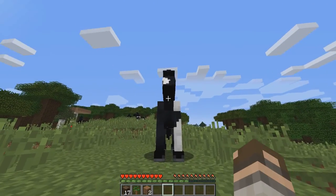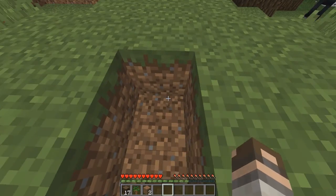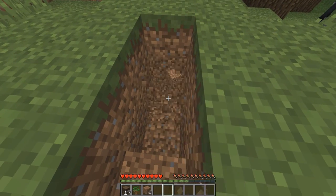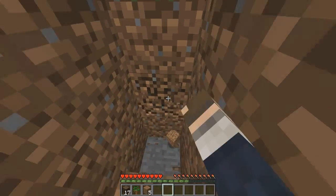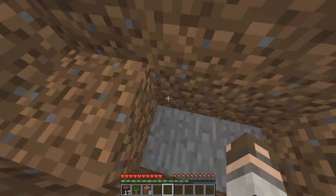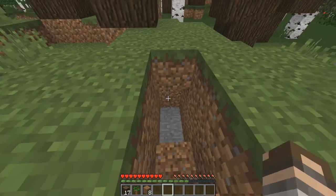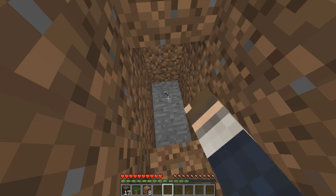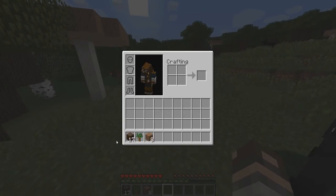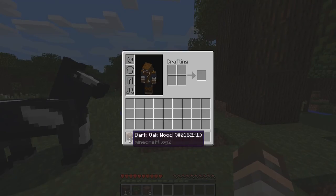The number one rule in Minecraft: don't dig straight down, because if you dig straight down you can't see where you're going. There's a thing called lava — it exists in real life too — and you don't want to hit lava because you'll die and burn to death. Here I've hit some stone and I can't get past stone with my fist quickly, and I won't pick up the item. So what I want to make is a crafting table.